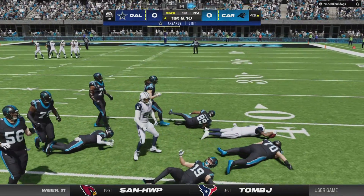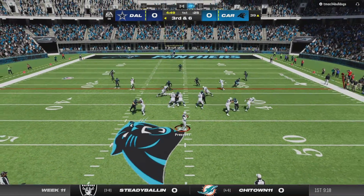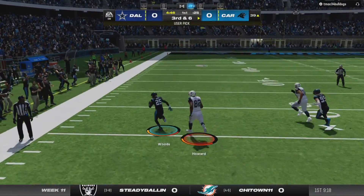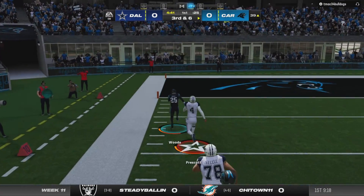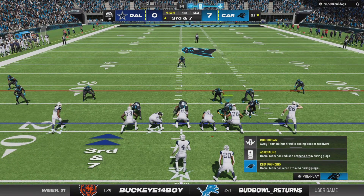And the Cowboys will get the ball right back. Dak Prescott, third and six, trying to capitalize off the turnover, but he's going to throw a turnover of his own. Xavier Woods, the veteran safety, is going to take it all the way — the ten, the five — touchdown Panthers. They'll strike first.